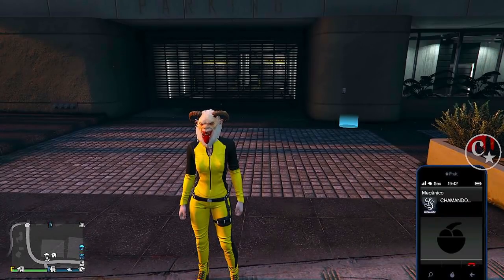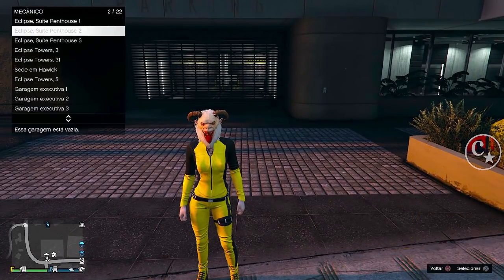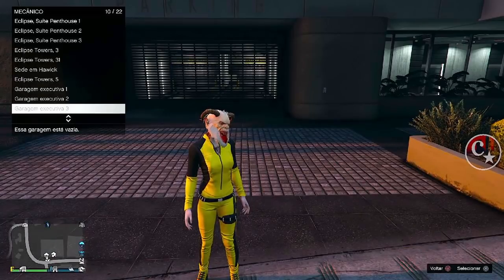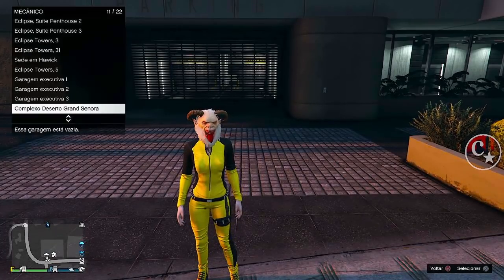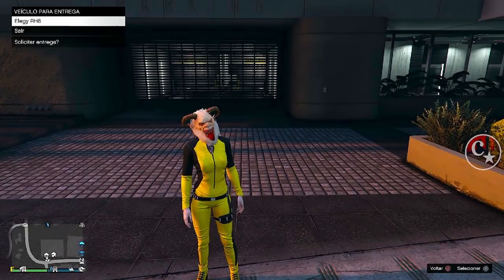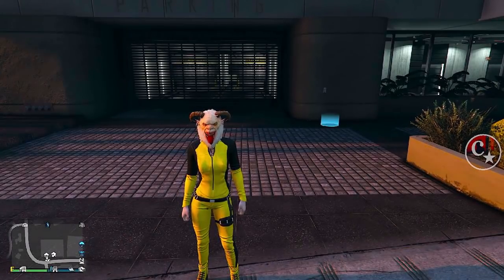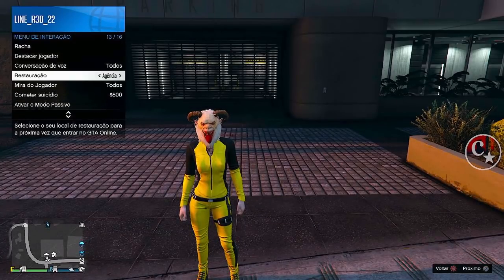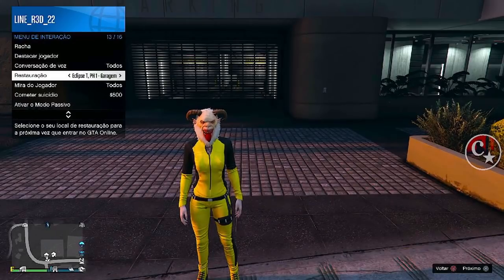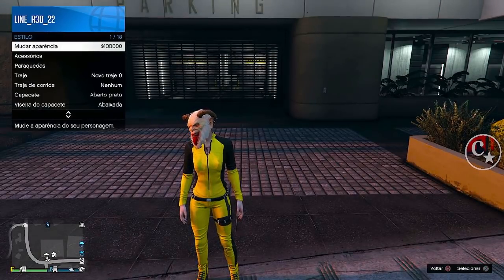Primeiro, eu vou ligar para o mecânico e vou mostrar que essa conta é uma conta nova — não tem nada comprado de veículos, as garagens estão completamente vazias. Vocês podem ver aí. Eu vou deixar a restauração em uma garagem, porque a gente vai spawnar obrigatoriamente numa sessão pública. Então eu vou deixar dentro de uma garagem — Eclipse Tower número 1. Vou forçar o save.